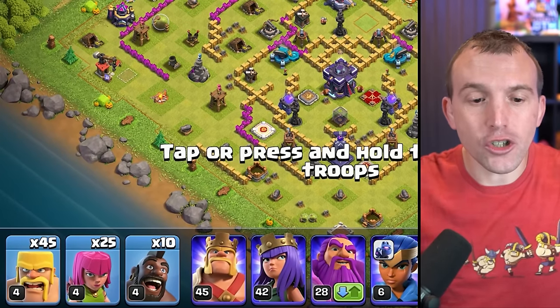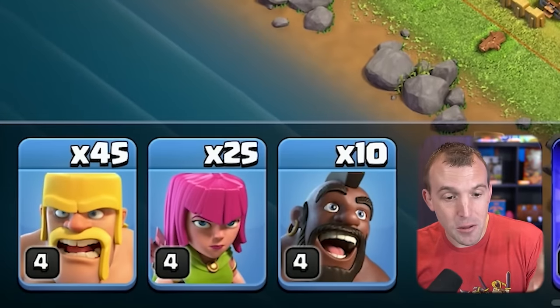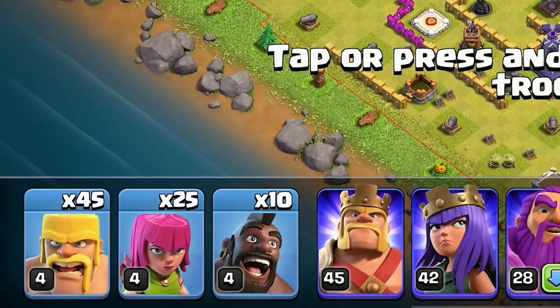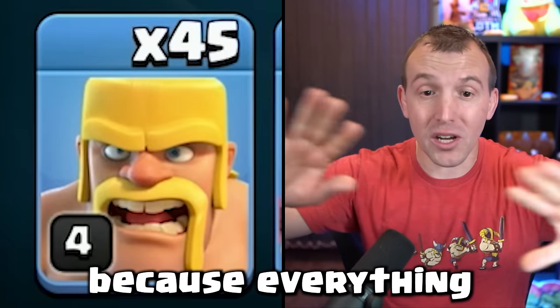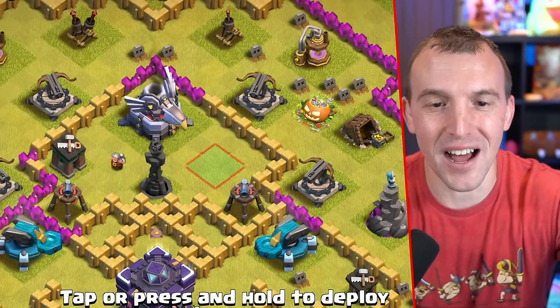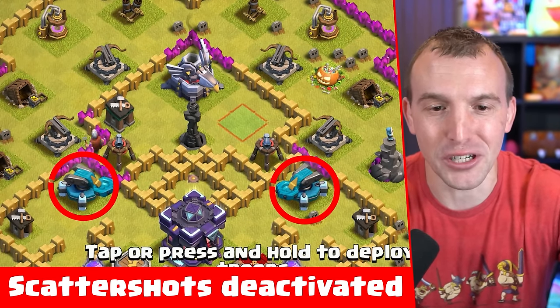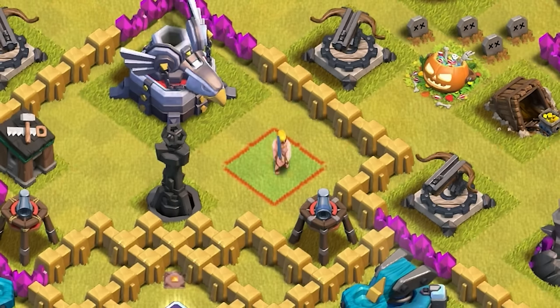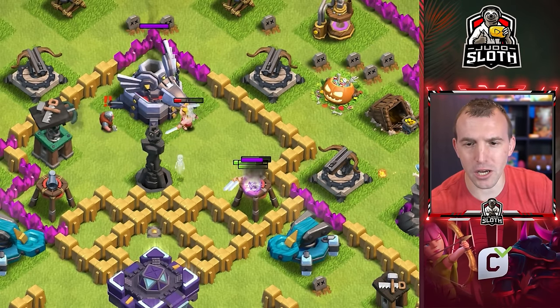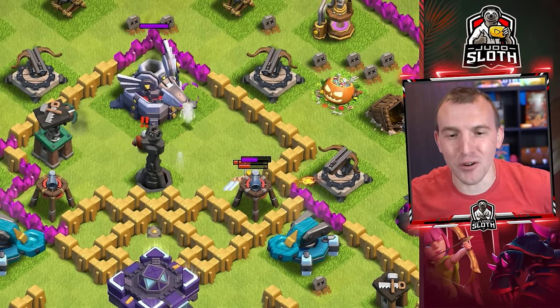So I have the barbarians, archers, and hog riders. It's upgraded my dark barracks and chosen to upgrade those troops as well — up to level 4, because everything was level 1. There's a hole in my base right there with zero splash damage around it. I guess that's where I should send in my barbarians and archers, though they'll probably go down pretty quick since my defenses are level 1. Or are they?